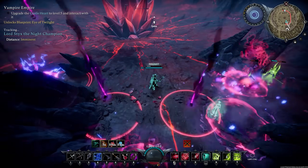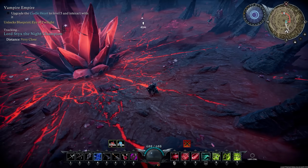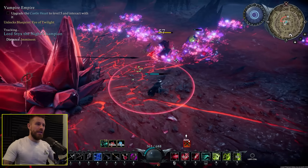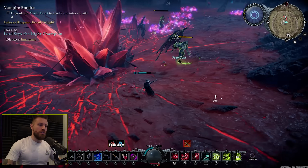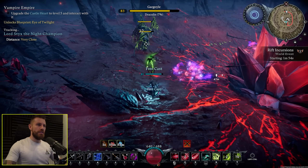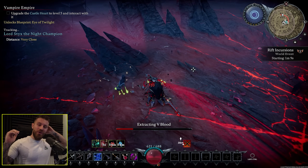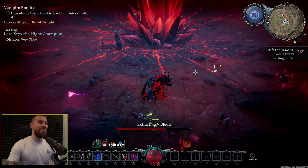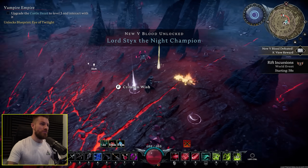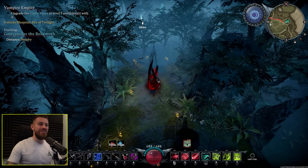I then travelled to another new area north of the Dunley Farmlands called Dracula's Demise and took on a really cool boss, Lord Sticks the Night Champion. I got wrecked on my first attempt, but on the second attempt — once warmed up and used to the mechanics — took him out having barely been damaged. This boss would probably be insanely hard on Brutal Mode. With that kill I also unlocked Bat Form, which is massively convenient, though you can't use it in the daytime.